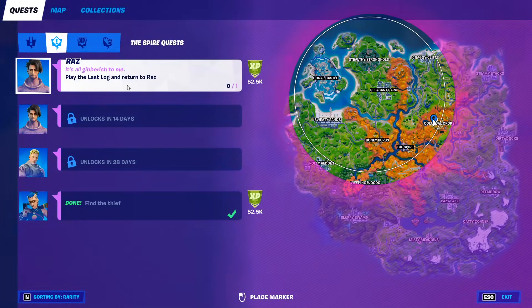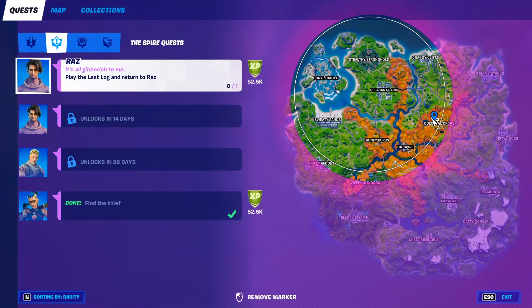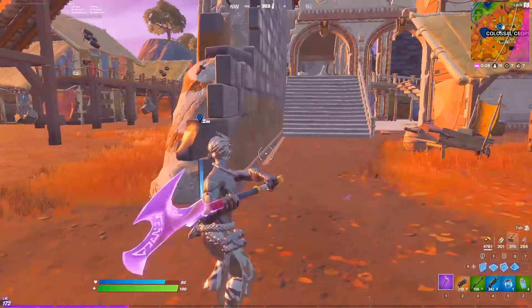In this video I'll quickly show you how to complete the challenge: play the last log and return to Razz. That's gonna be this thing right here, in this part of Colossal Clorops. I'll just go into the map here and zoom in — it's gonna be right here. The Razz NPC is up here and this is this thing.